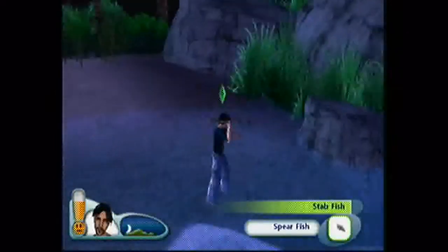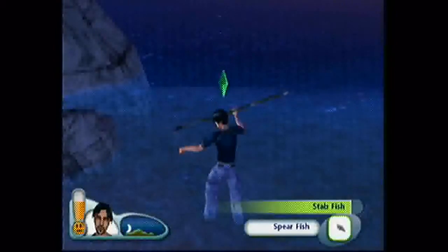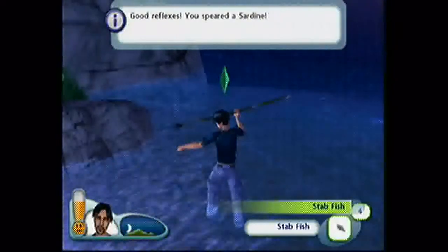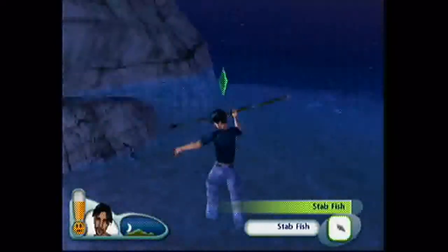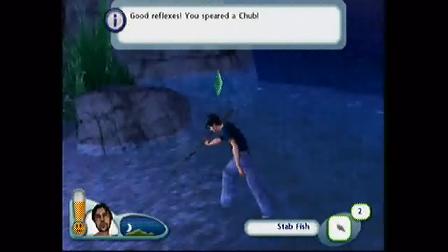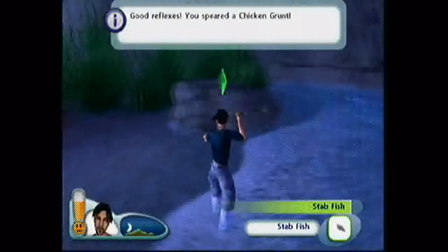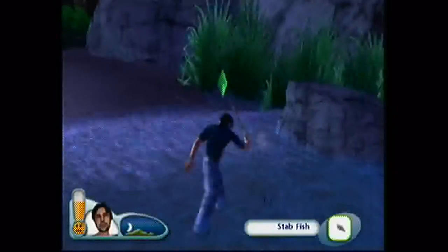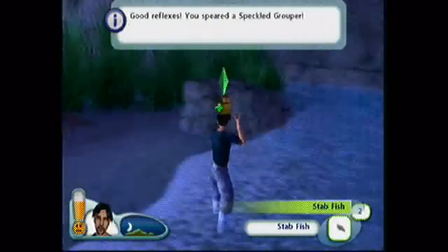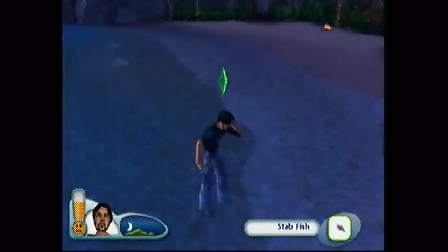It just needs timing — you just have to perfect it. I got one. I've increased another skill. I got another sardine — four sardines. Someone's not going hungry today. Another big one — a chub. I got a chicken grunt. What the fuck is a chicken grunt? It doesn't even look like a chicken — this is the first time I've heard of such an animal. There's another one — that was a medium-sized fish. I got a speckled grouper. Okay, I think we got enough fish. We're going to now harvest some bamboo.